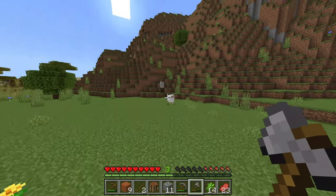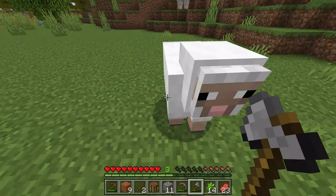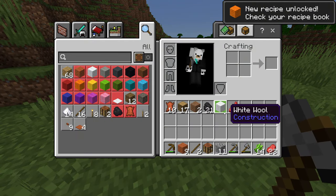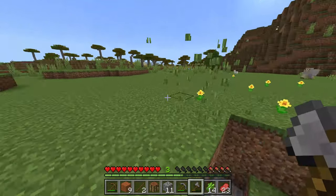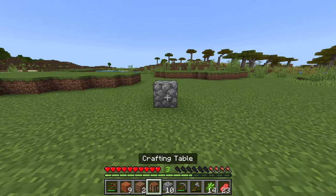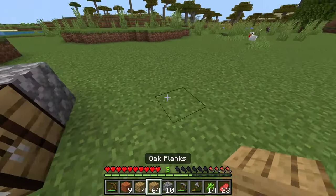Then you want to find some white sheep like this. Especially look for white sheep — not the grey ones, not the brown ones, specifically white sheep. Kill the white sheep and you can see it gives you some raw mutton and also some wool. Get three pieces of wool. Run around looking for white sheep, but if you don't want to, that's okay because we can spend that time building our house. Place down a crafting table and use your logs to turn them into planks. Now we have so many planks we can use to make a house.